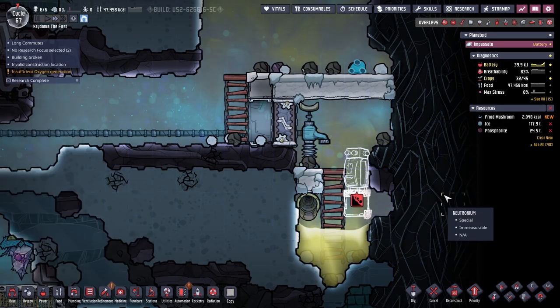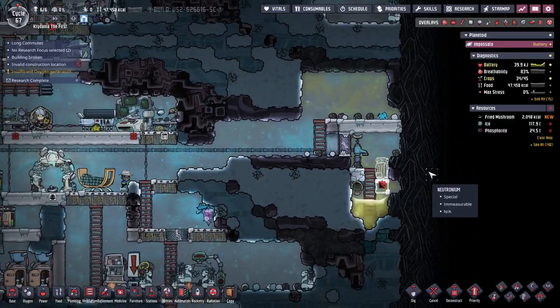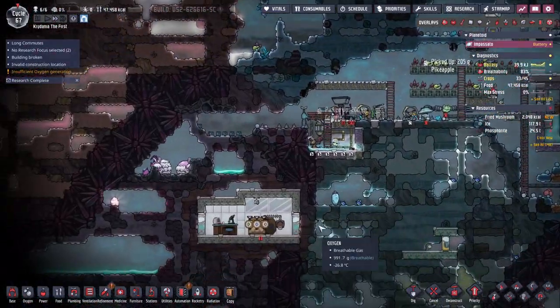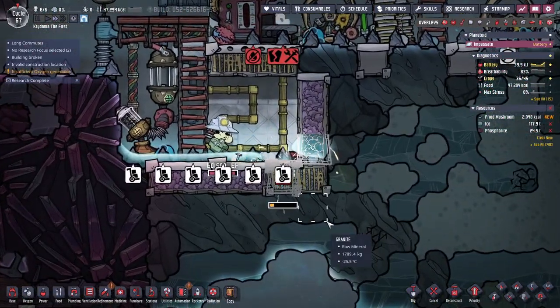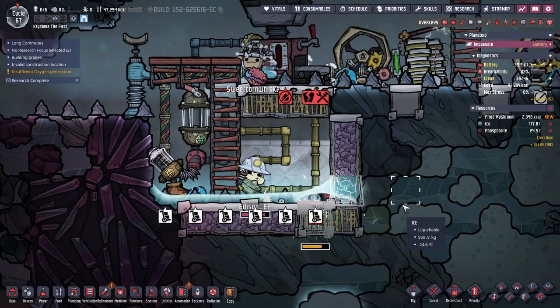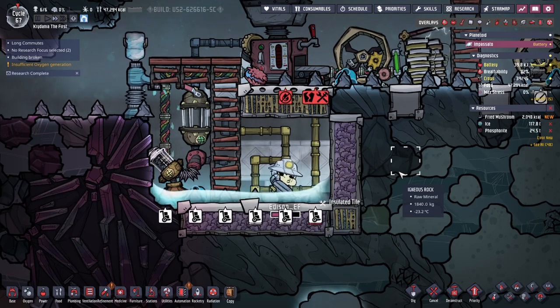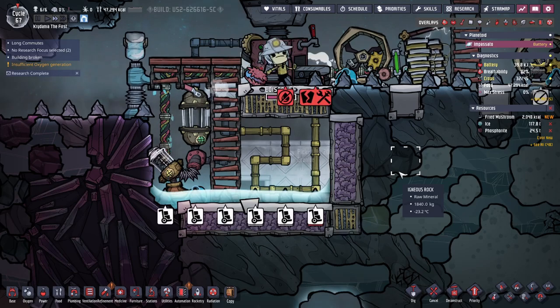I'm going to just build it right there — it will be the polluted ice storage. This is going to work eventually, but it will get too hot.